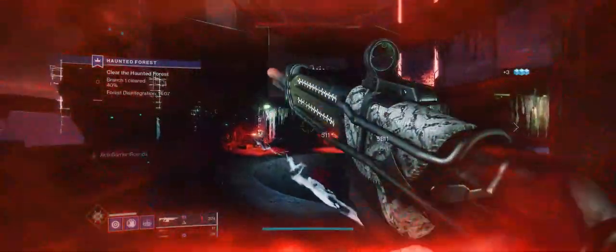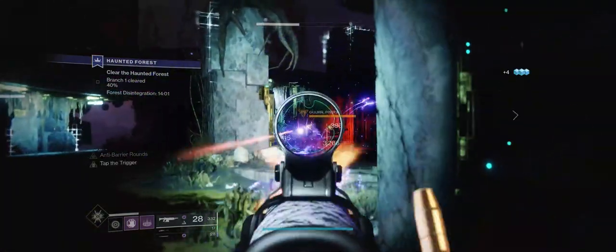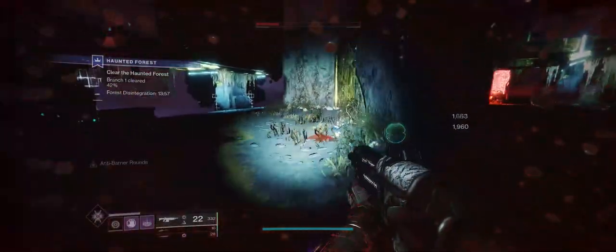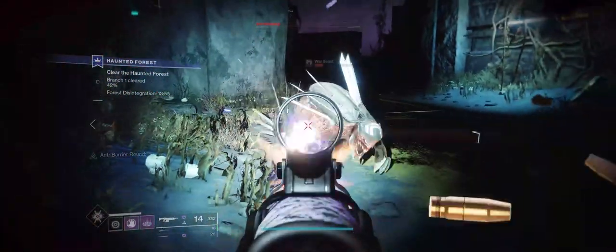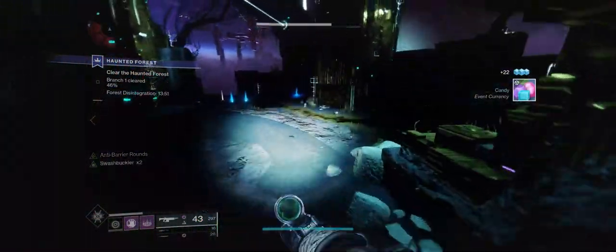Today I'm just going to very quickly tell you where to get cypher decoders in Destiny 2. You can get them from completing strikes, from completing gambit matches, and from completing crucible matches. So just run whichever one is the quickest for you. For me, it's crucible matches I have found will end the quickest.